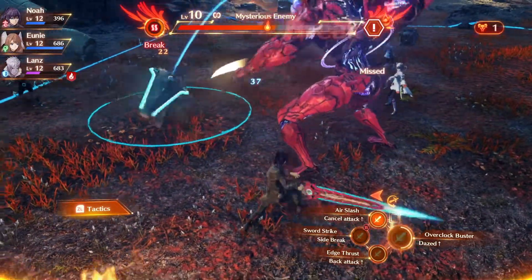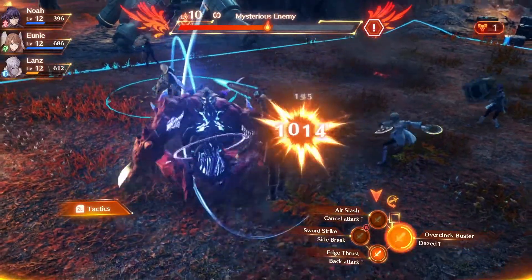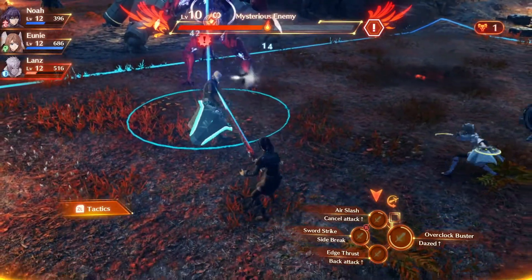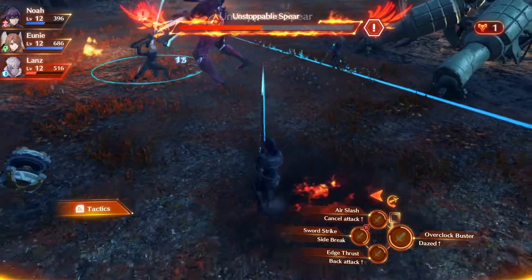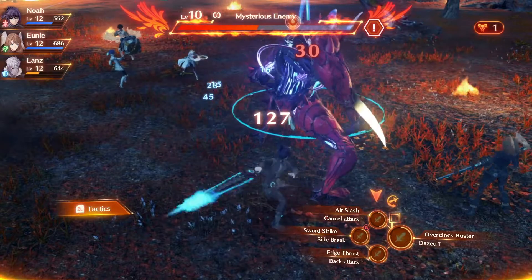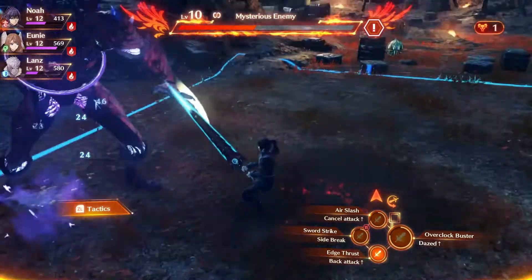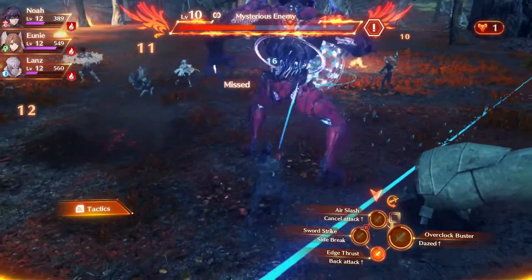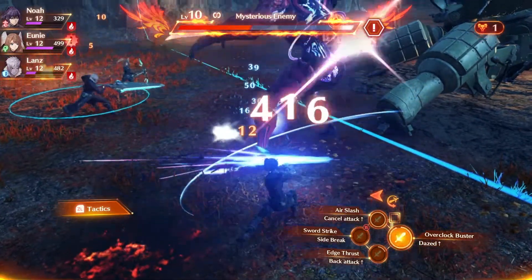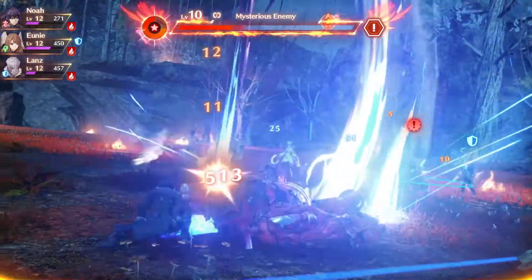Definitely cycle through all your other arts as you go, and when you do get a topple, take advantage of it to do as much damage as you can. Because it's not just about damage — it's about saving Lance from as much damage as possible. Make sure you're always doing automatic moves, because sometimes they interrupt the enemy's attacks on Lance. If you can get close enough to do a good number of those, you will stop it from dealing some of the damage on Lance, which is one of the main reasons you'll end up dying against the mysterious enemy.